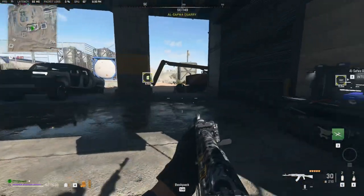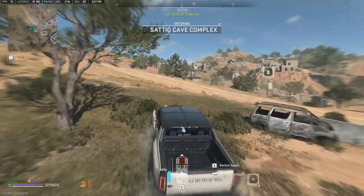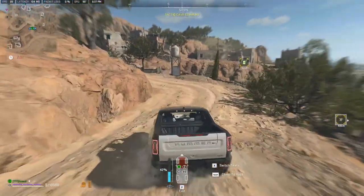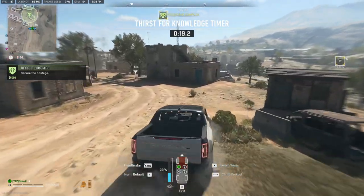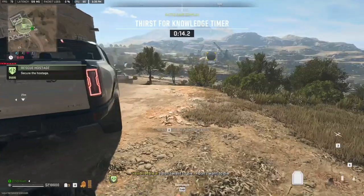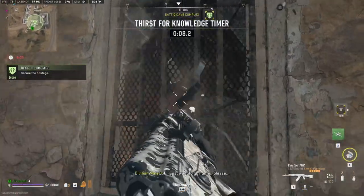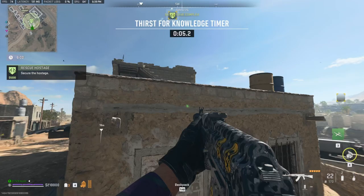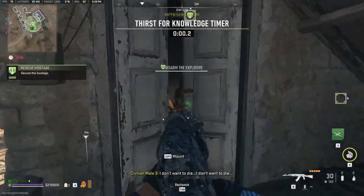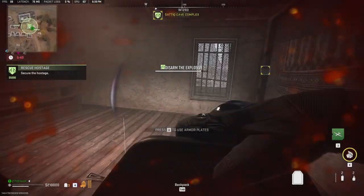Now the last thing — I just need to extract. I'm kinda feeling bad for the last guys I killed, but then again I have a mission to do. The hostages are in this building — it's probably gonna be super easy. You are approaching the hostage location now, expect contact. The hostage is topside.